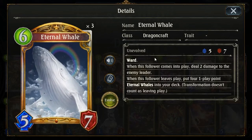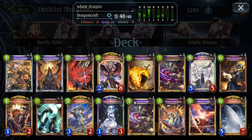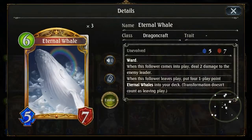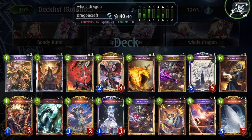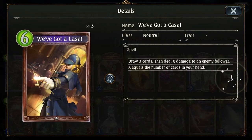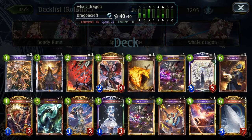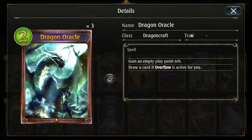This is the new card from the mini expansion. It has Ward, and when it comes into play, you burn your opponent for two. And when it dies or is banished, it puts four copies of itself that cost one play point instead of six into the deck. The point of this deck is to thin your deck with Slaughtering Dragon Youth, and then just draw and kill people with Eternal Whale.